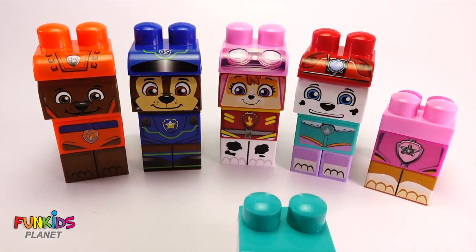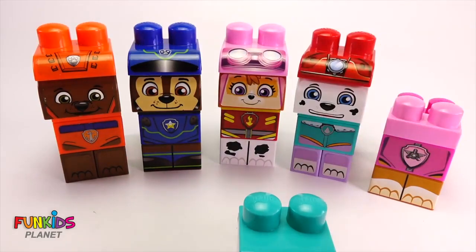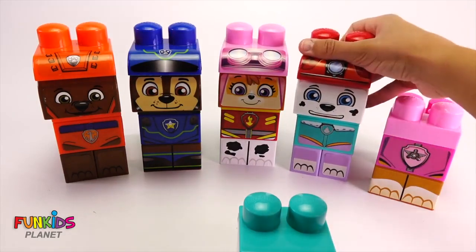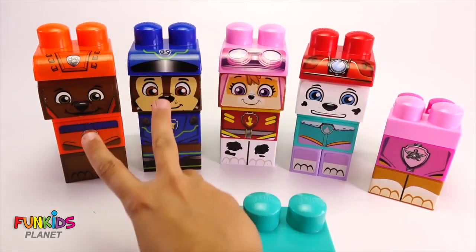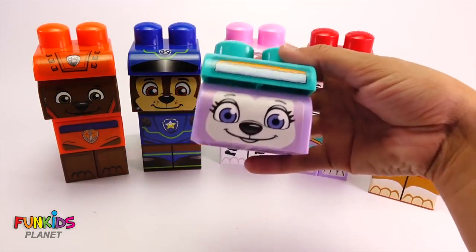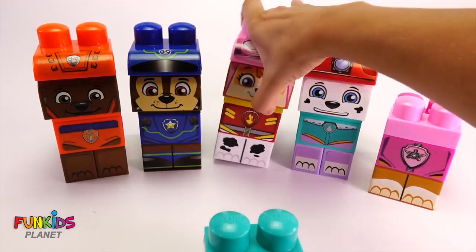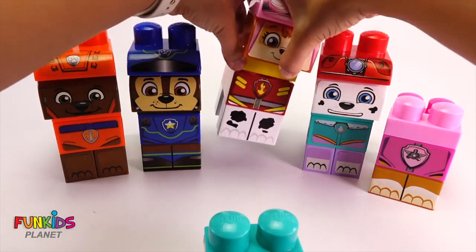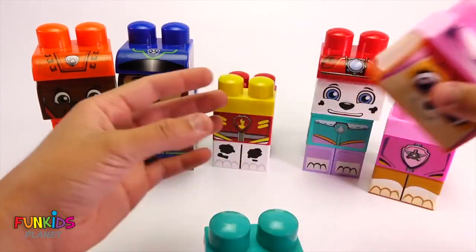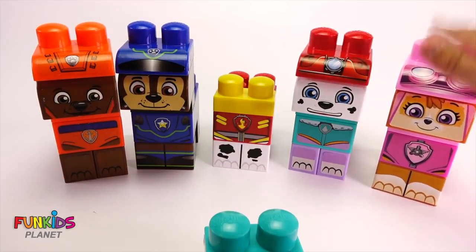Now look, we have a pink body with no head. So which head is pink? Is it this one? No, that's a few shades darker than pink - this is red. And these two are already on the right bodies. What about this one? No, that's not pink. Is this one pink? It is. This is our pink head. This is Skye's head. Skye is the one who wears pink, so she has to go on the pink body.